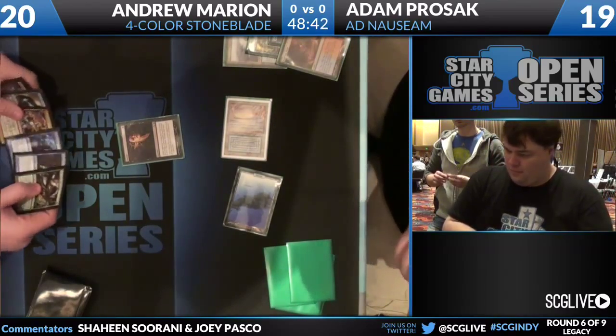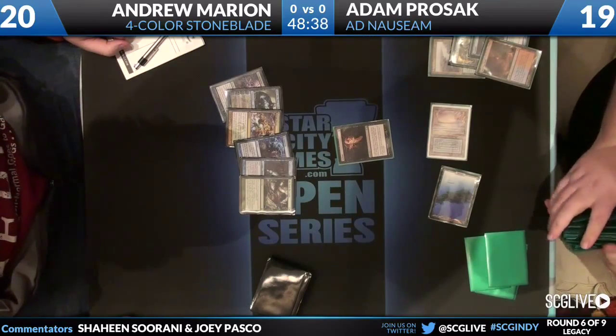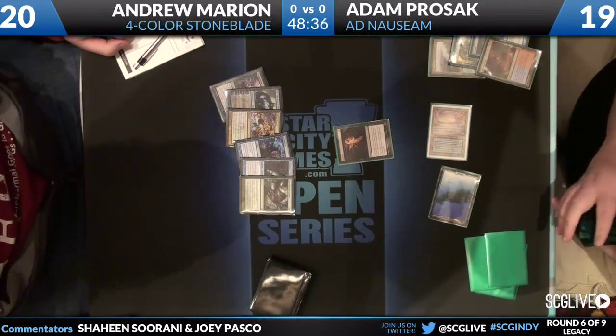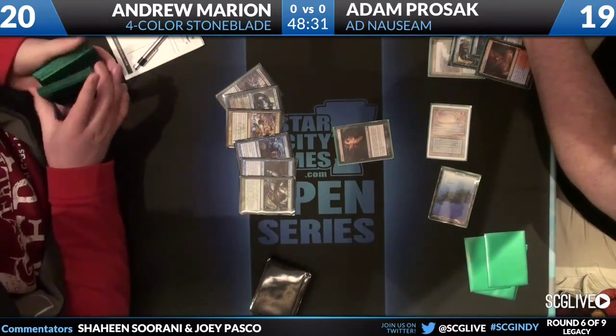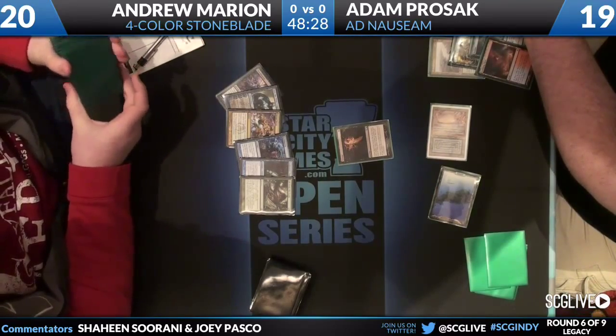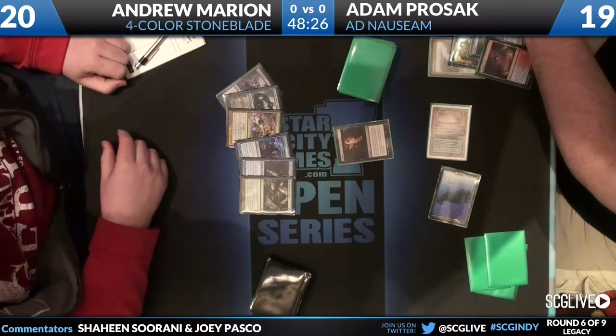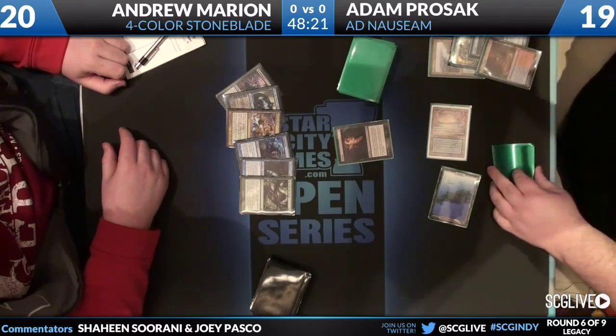Adam wants to see what's going on. We see Jace the Mind Sculptor next to a Thoughtseize, an Abrupt Decay, a Brainstorm, a Snapcaster Mage, and a Life from the Loam. I would take the Life from the Loam here, right? Is that good? Life from the Loam seems questionable. Sadly, Andrew needs a couple of lands to even use it.